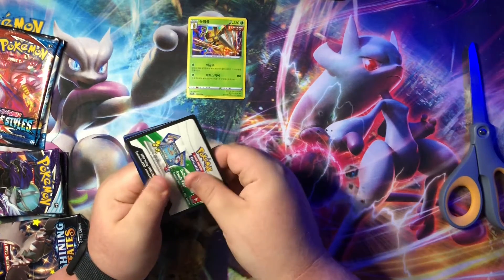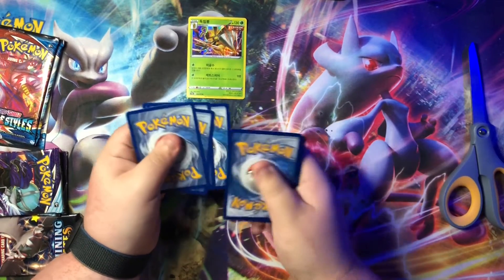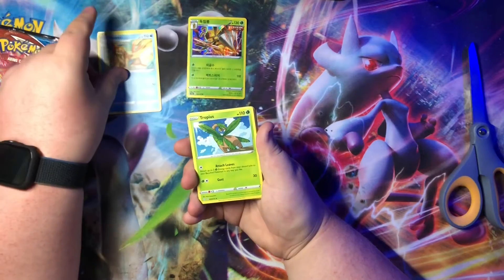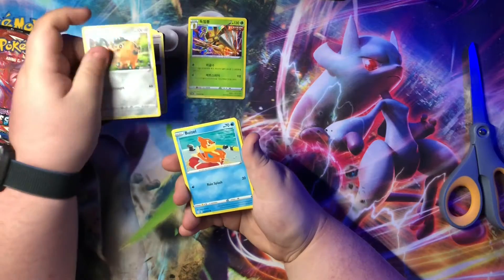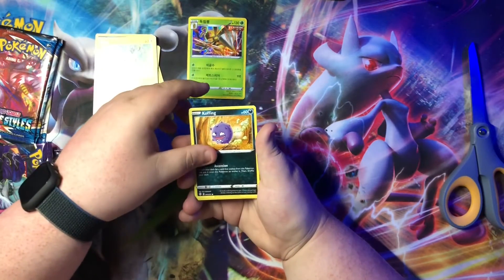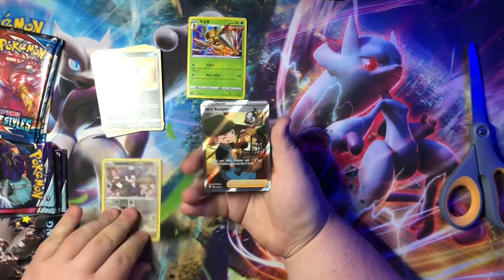Okay, here we go — one, two, three, four to the front. Fire energy. Floral, Tropius, ball guy, Cubfu, Falinks, spinner, Rack, Koffing reverse holo, Duraludon — oh wow! Got a full art trainer, Bird Keeper!